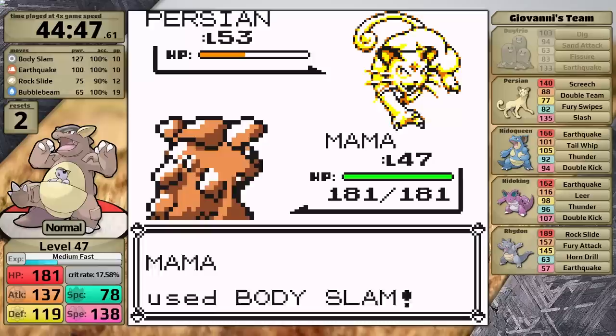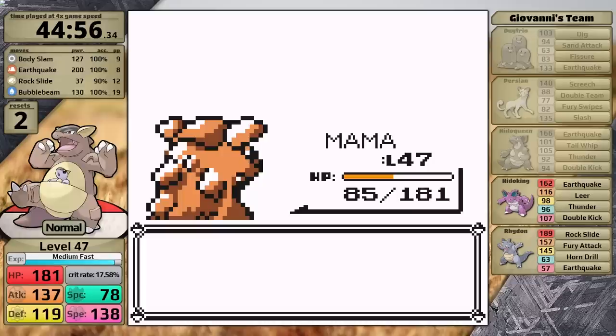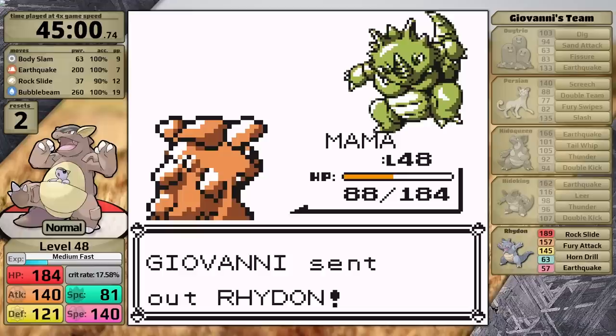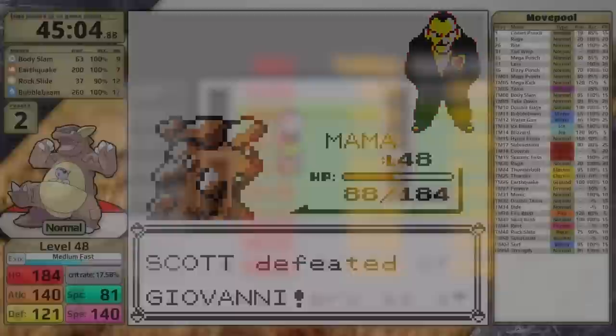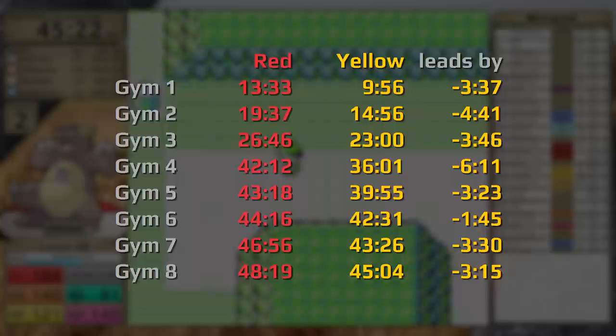Giovanni in Yellow is going to have something to say about Red's time gap. Kangaskhan is going into this battle with 138 speed, enough to move first against all of his Pokemon, without needing Rare Candies. I hit Dugtrio with Body Slam, knocking it out in one turn. Persian misses Fury Swipes and I take it out over two hits. Then it's time for the Nidoqueen — while it takes super effective damage from Earthquake, it uses Double Kick with a crit doing more than half. However, the Nidoqueen goes for Double Kick again without a crit and I survive. Bubble Beam handles Rhydon, which is five levels higher than its Red counterpart but that doesn't help it. Giovanni uses a Guard Spec, and with that I've defeated him. Comparing the Giovanni splits, Yellow Version is three minutes and fifteen seconds ahead — Kangaskhan has maintained its lead throughout what is typically the harder mid-game.